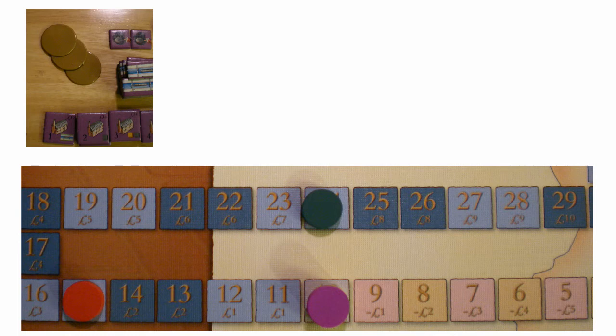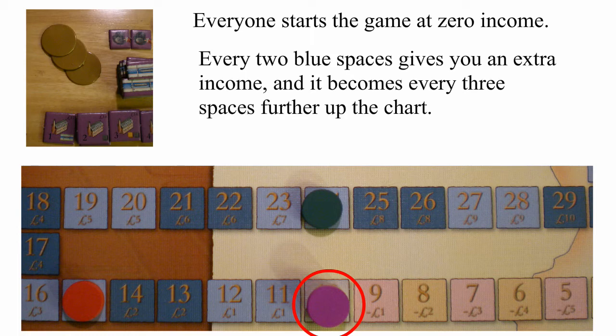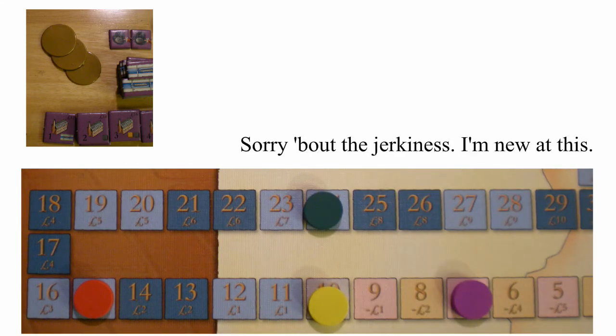At the top of every round, players receive income based on the location of their disc. The track is divided into alternating colored sections. When a player takes a loan they move their disc down to the next colored band and take ten monies from the bank.